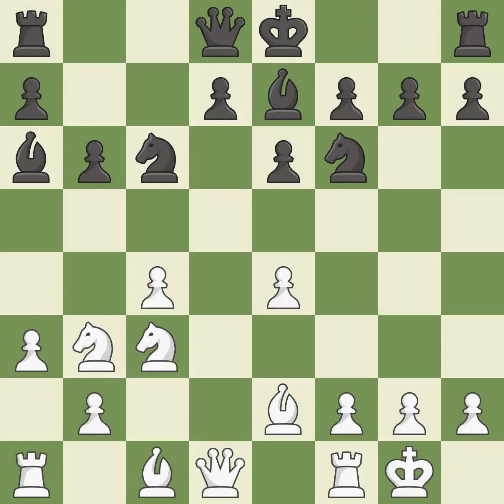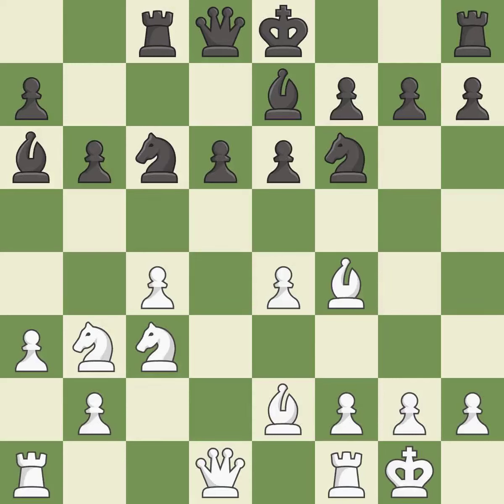Castling kingside tends to be safer because the king is further from the center — it is best. This develops a rook off its starting square, getting it into the action — it is best. This develops a bishop off its starting square, getting it into the action. This threatens to kick a knight — it is good. That's what I would have recommended.